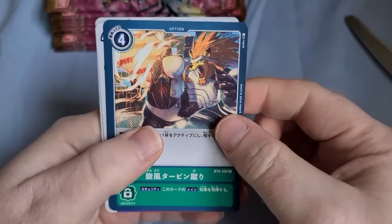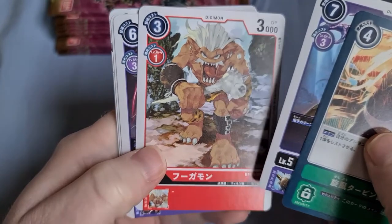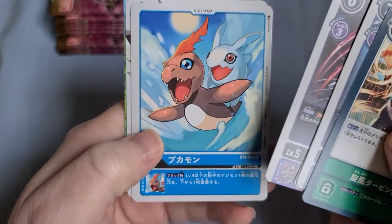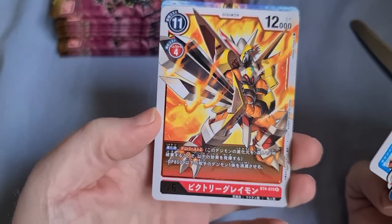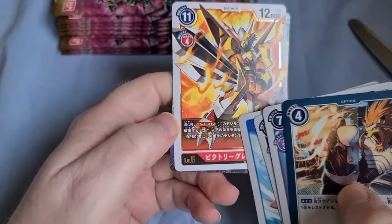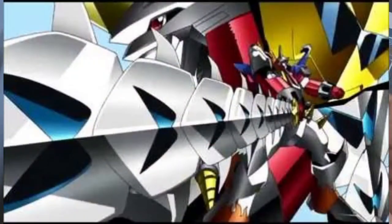Another Grappleomon, this time as an option card. Neo Devimon — wow, he looks great! Fugamon. Cerberusmon. Bukamon, that's cute. And VictoryGreymon as our rare. He looks pretty good — that pose reminds me a lot of Shoutmon Cross 4, but yeah, pretty cool.